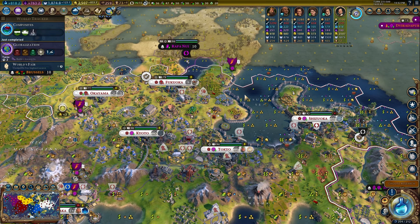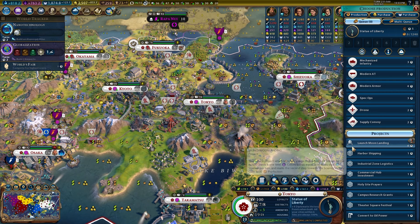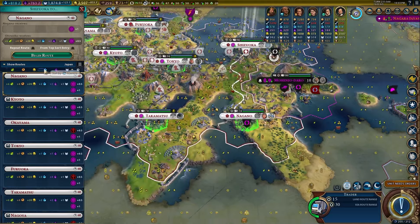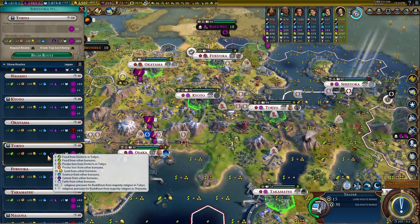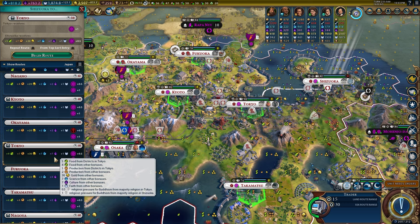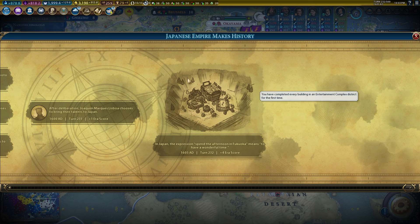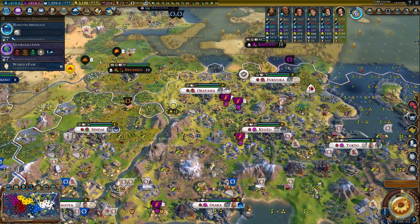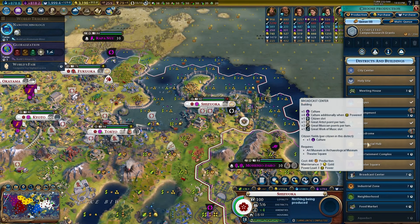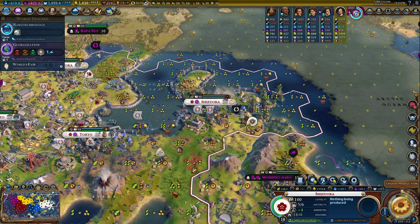Put down the wind farm, get the production and gold, powers the city, reduces reliance on coal — everyone's super happy. Time to build the Statue of Liberty real quick, then we will launch the moon landing. We'll do that with builders too — I want to show off that functionality and how it works. We're up to 30 gold, 7 production, 9 food, 7 science, and 7 culture from a trade route. Absolutely bonkers.